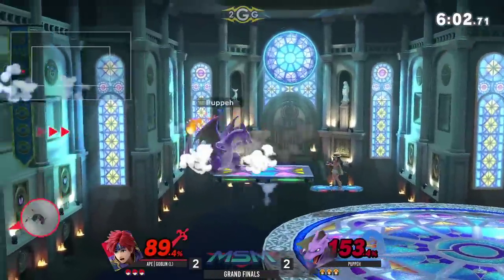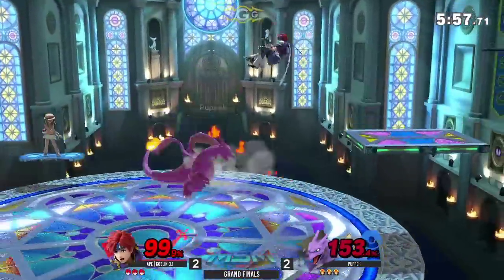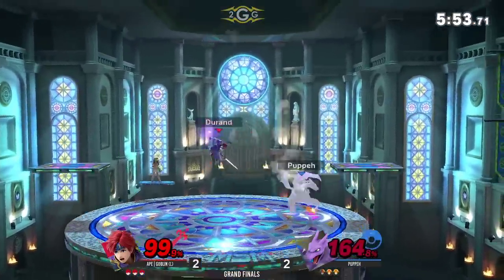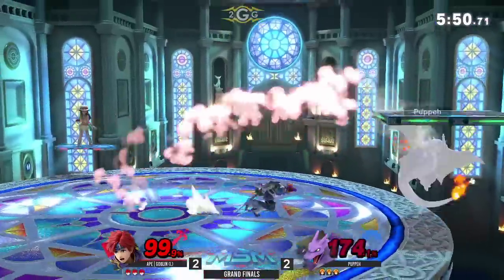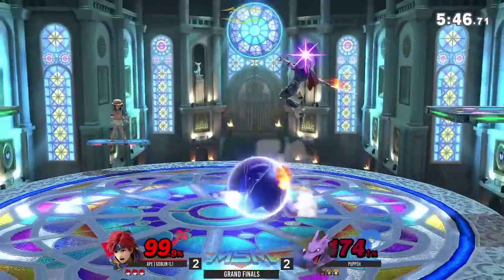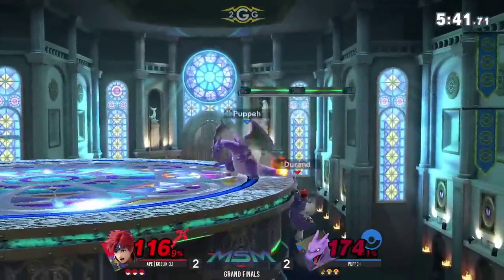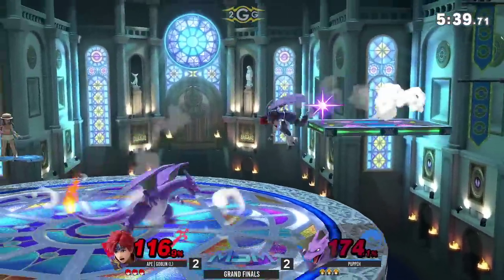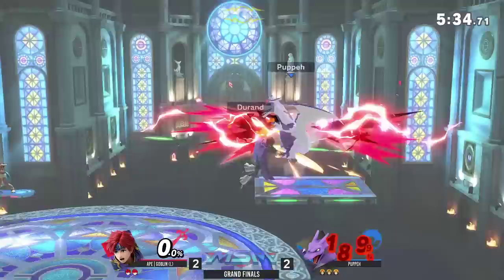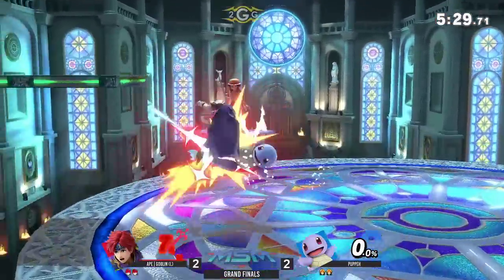Up throw? No — go for the fore throw, stage control here. Nice, landing neutral air. He narrowly misses that space back. That roll looking a little scary. He's not going to die to anything yet. Down air. I like the spacing on the forward tilt. He does catch the up smash. Goblin trying to cross him up — he's going to end up losing his stock for it. Neutral air just outright killing him off the side.